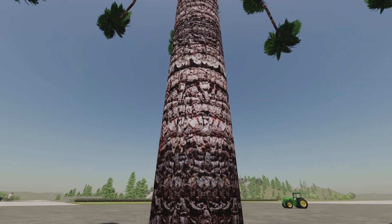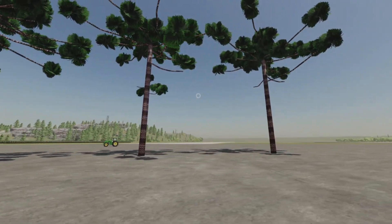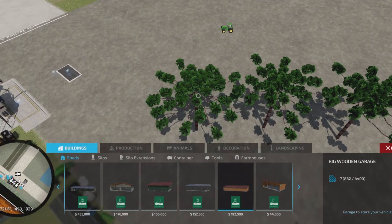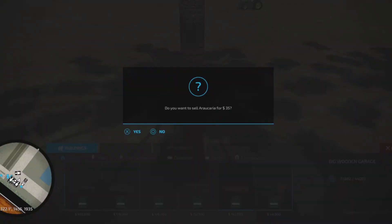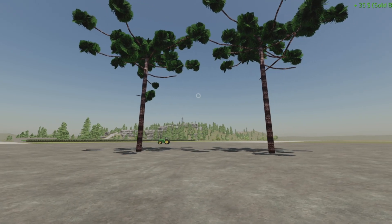Nice bark pattern. So it's purely decoration — you can't cut them down, but you can demolish them. If you don't like where you put it, you can take it out.